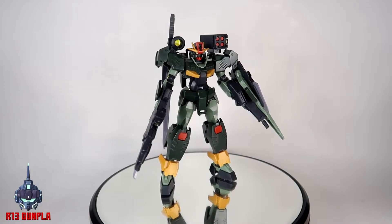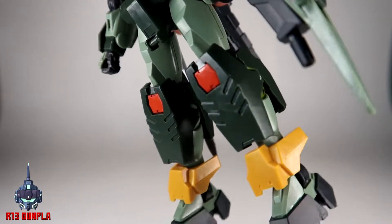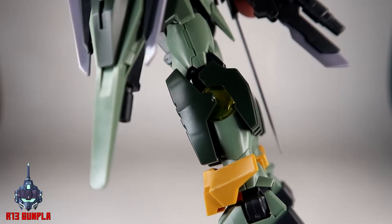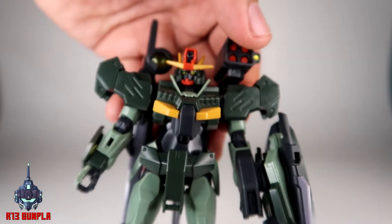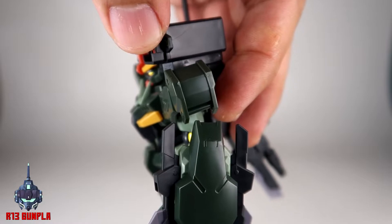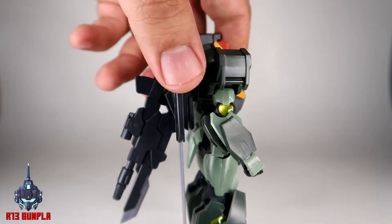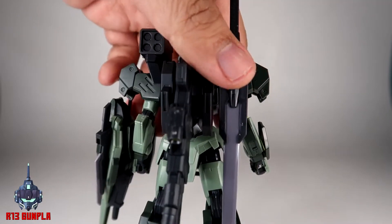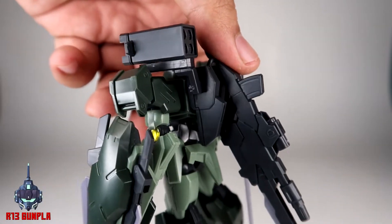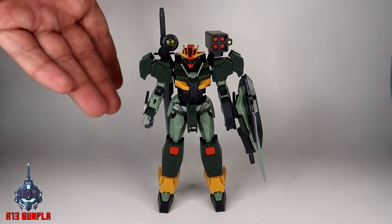As for the nubs and seam lines, let me have a closer look. You can see on the side of the leg there's a white piece — that's a nub mark — but overall up close it's really not that bad unless you're actually looking for it. You've even got some nubs on the shoulder piece and the leg piece, which is really not bad at all. There are more on the legs, and you get some seam lines on the sword and the heavy machine gun as well.